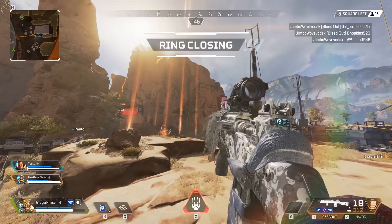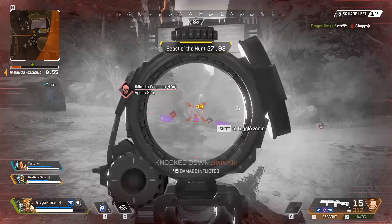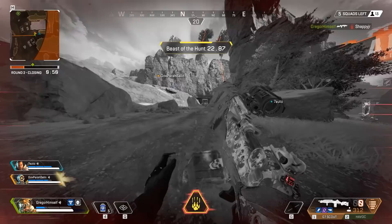And now the big one — Bloodhound's ult. It charges every 3 minutes and 30 seconds. When it's activated, you get a significant ground speed and field of vision buff, as well as grayed-out vision except for enemies, which are highlighted in red. The ability has a couple of seconds of wind-up time. When it's popped, Bloodhound becomes a fragging machine.